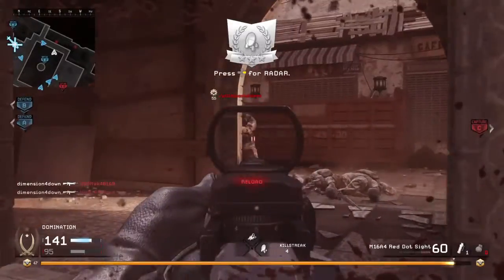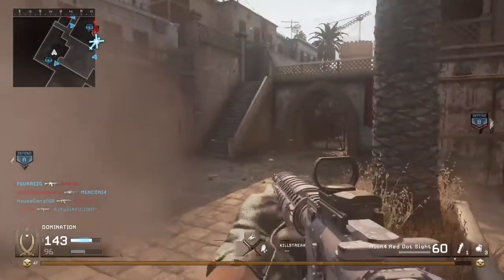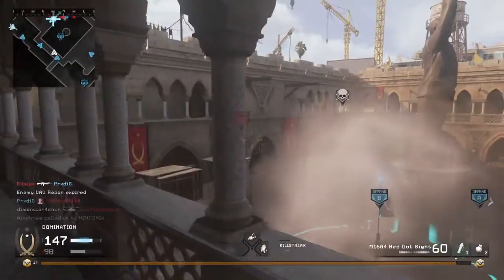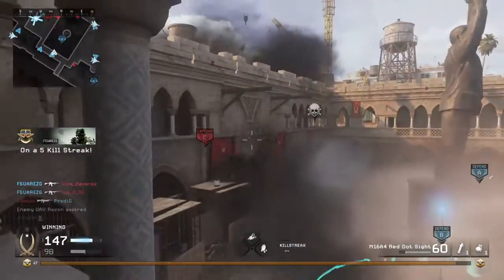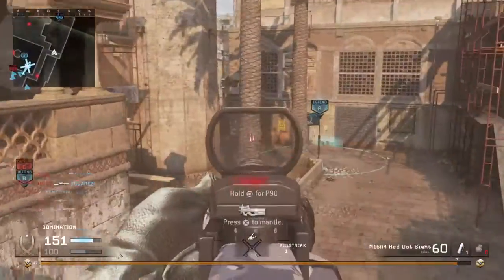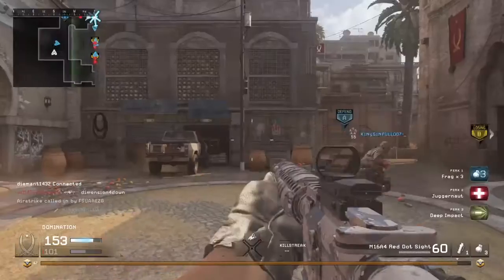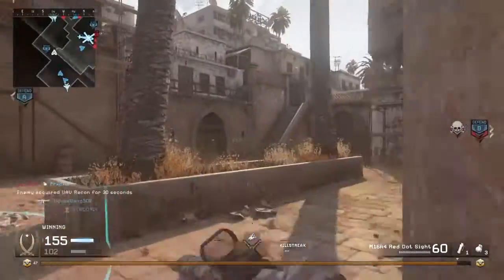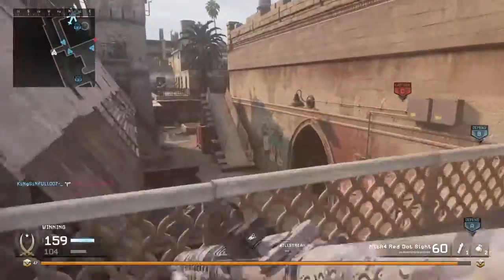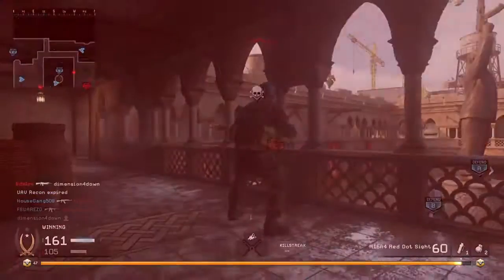Tip number three is to build your perks around the gun you're using. Sniping isn't ideal in domination, but if you do it, use Stopping Power for those one-hit shots. The same applies for easy one-bursts with the M16 or easy kills with the AK-47. For weapons like the AK-74u and MP5 you can get away with Juggernaut. Avoid running Overkill since it wastes the best perk slot — you lose the damage or health buff from Stopping Power or Juggernaut. Sonic Boom can also help by increasing your explosives' blast radius. Bandolier and Steady Aim are also favorites for Perk 1 and Perk 3.